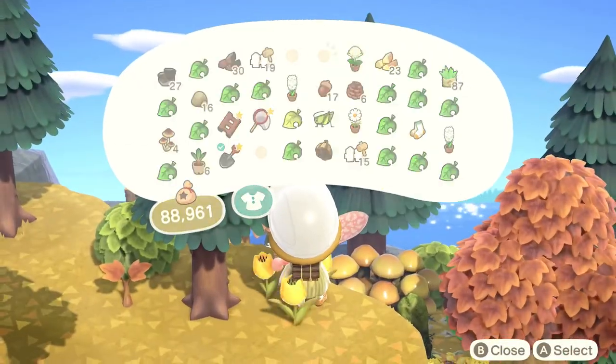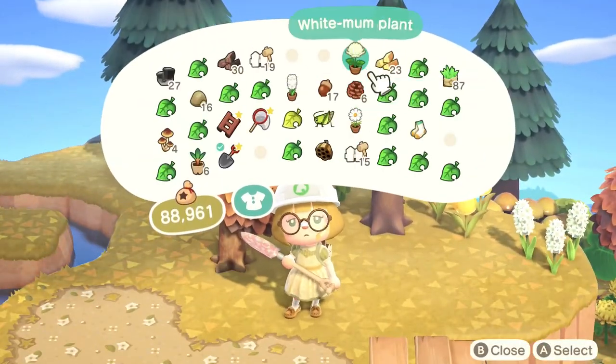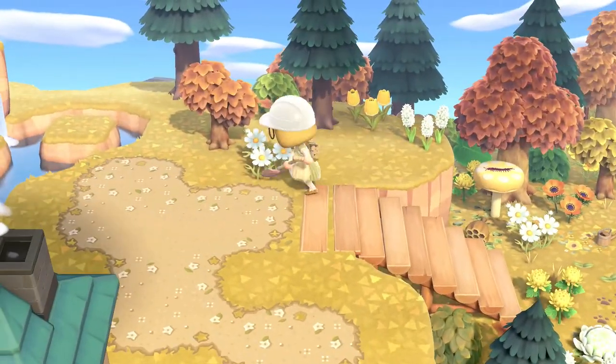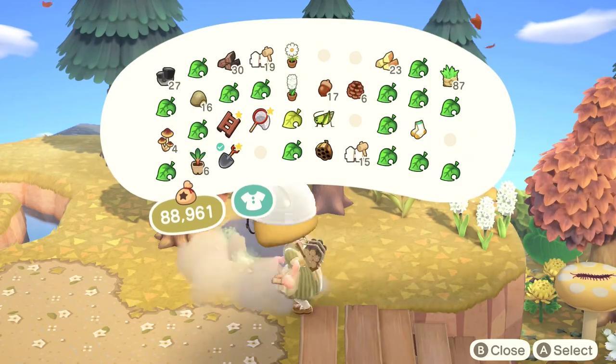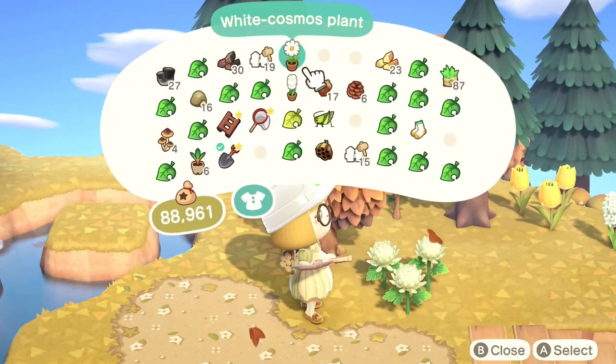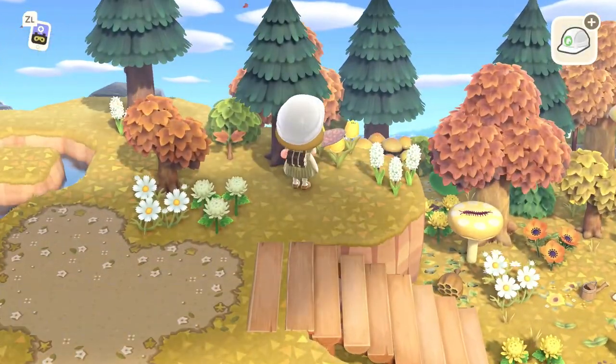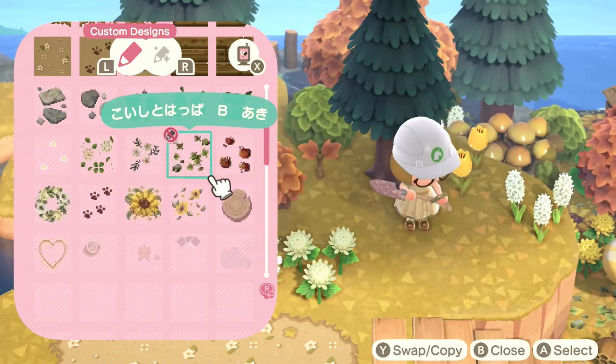Now I add in a bunch more final touches — dropped items and more custom designs. I also brought the design on top of the little cliff to the left as well, just a little seating area — nothing too special, but just to fill the space so that my villagers can come and sit by the water if they wish.